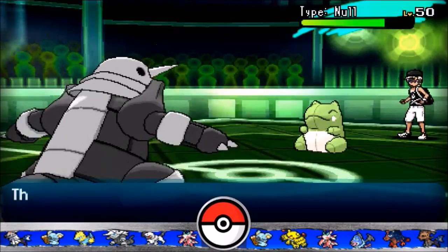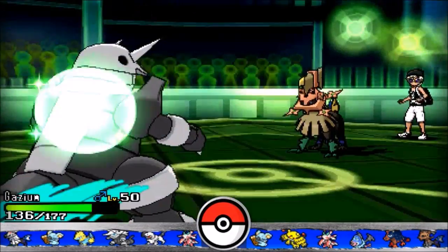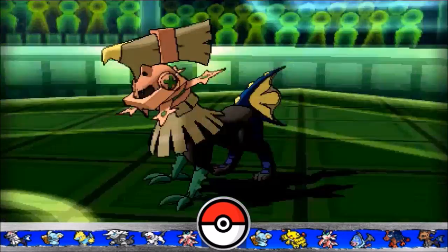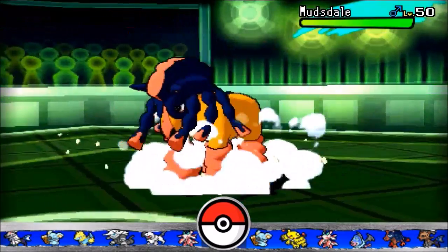And we go for Head Smash. It breaks the sub, and quite frankly it will do roughly 30% of his HP. He really has no options of recovery over Swords Dance, so it's definitely a big risk for him to stay in. He realized that and switched out to Mudstail.